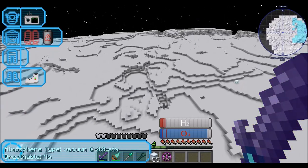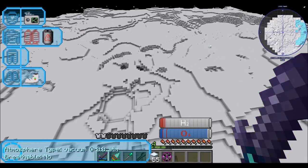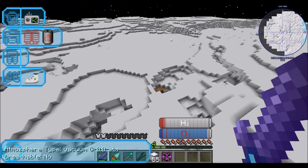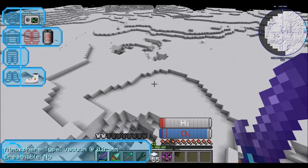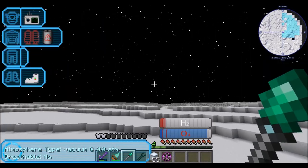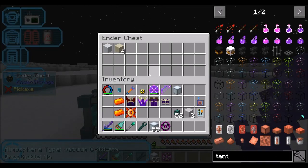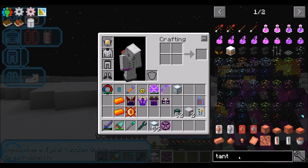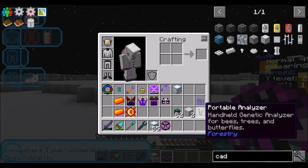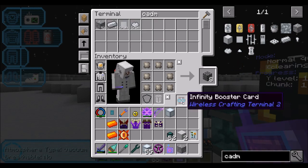Anybody see a giant hole anywhere? To be fair, it might be mining underneath in one of these areas and might not be clearing out the top level. But that's okay, we'll just let it run. So you're running. Cadmium is what we needed — it's on Neptune. Let's see if we've gotten any. We have. Nice. So let's go home and set up processing for it.